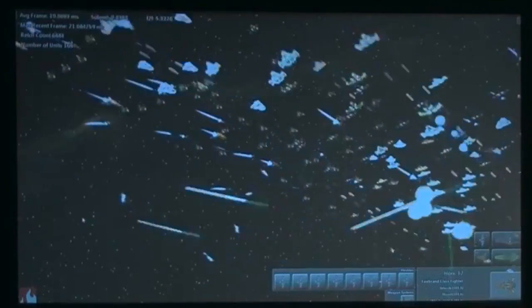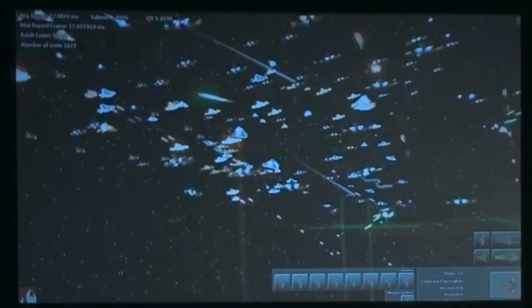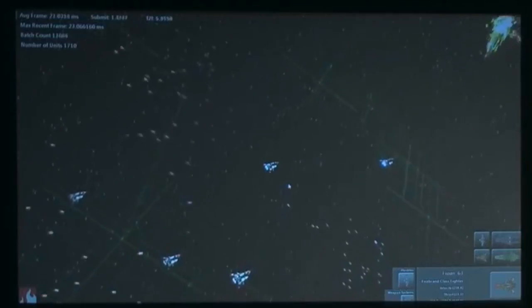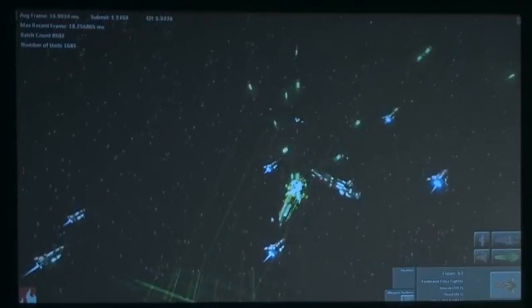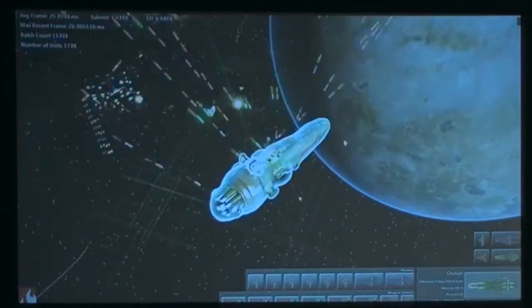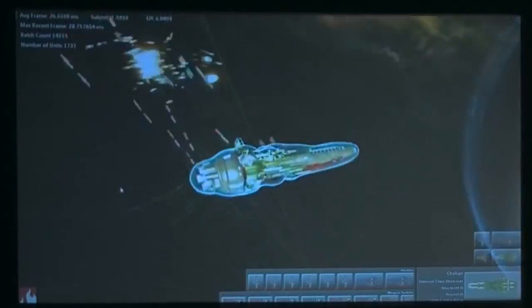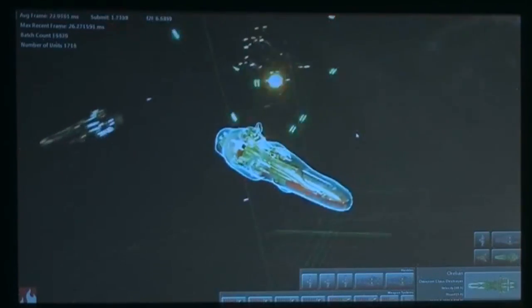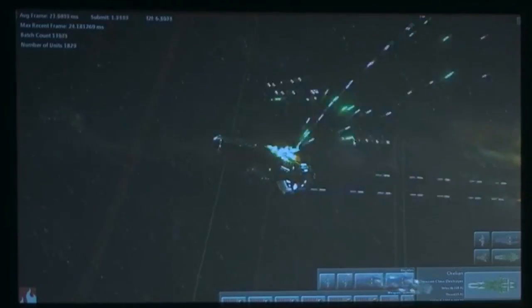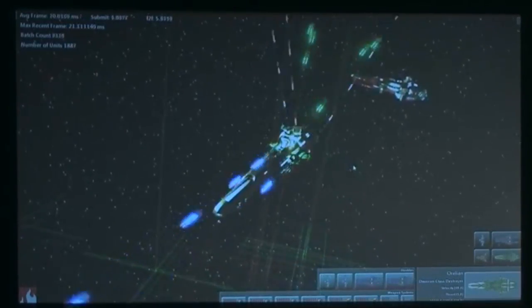The most fair number to look at is probably the one on the right. There you can see that ship come into the carrier. We're actually spawning thousands of lights in the scene — every single weapon impact is actually a physical light in the scene. We can end up in situations with 10,000 lights in the scene, which makes things difficult, but there you're seeing lots of lights being spawned.